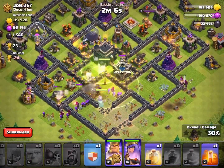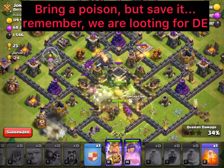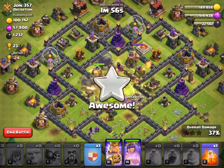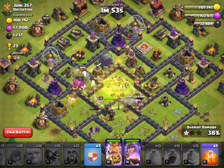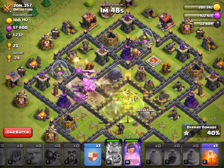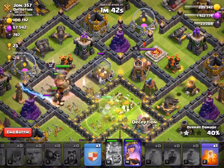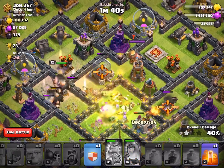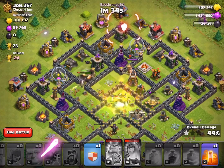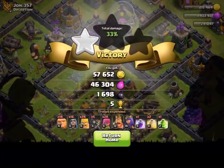No Clan Castle troops — always appreciated. I'm being patient and dropping my other Heal spell. I'm not going for three stars or fame and fortune, just Dark Elixir. The Archer Queen is doing good work, and I'm letting the King rage through there. The Archer Queen continues pounding away — she doesn't see the King, which is wonderful. Royal Cloak ability activates and we've got all that Dark Elixir. I don't care about the rest of the loot — this is all about that Dark Elixir.